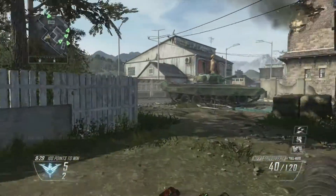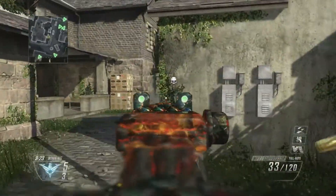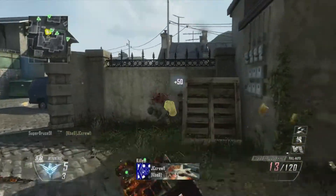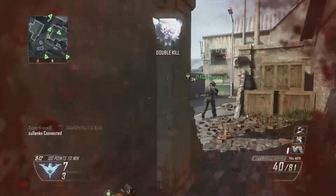I have maybe two or three main key tips to keep in mind when you want to win more gun battles. The first one that I feel is really major is having aim assist on. You may not know it's in the menu options, but by default aim assist is already on.